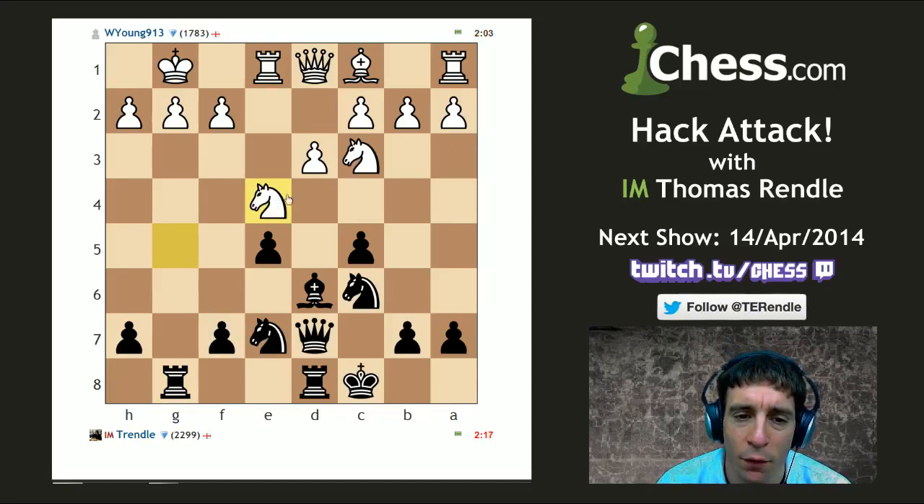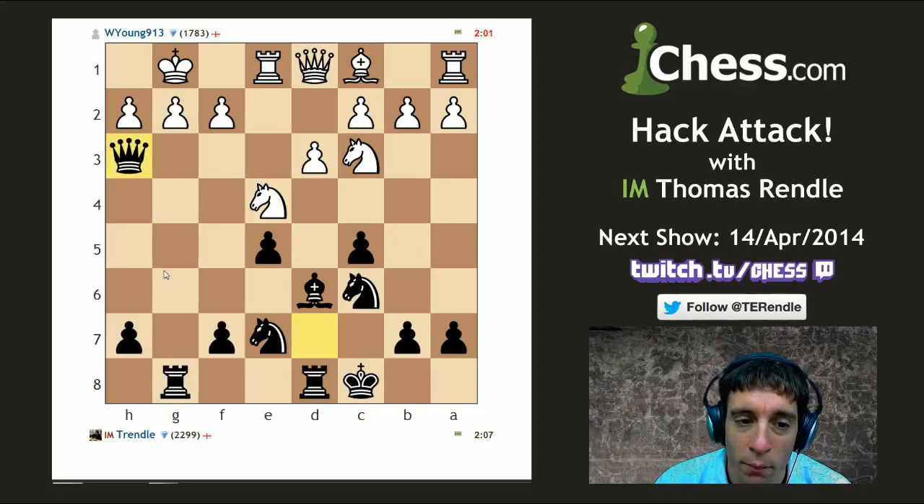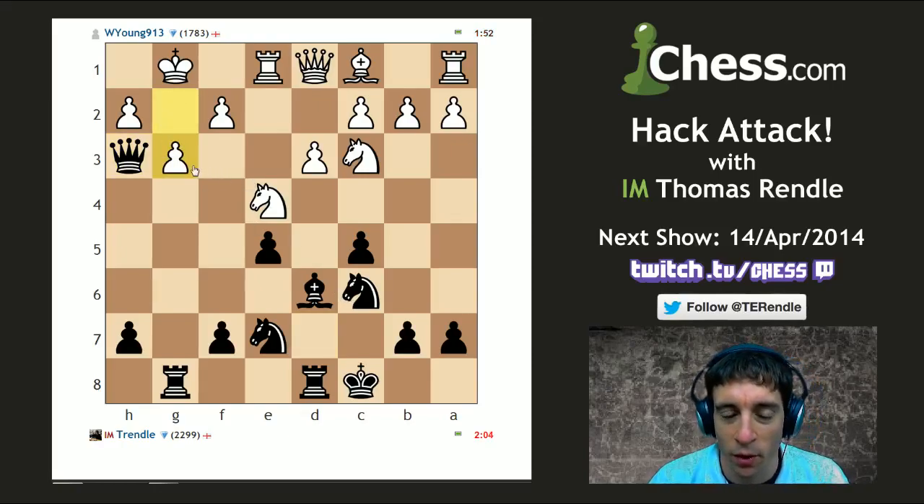He's gone knight to e4. Instead of going after this pawn, what my opponent wants to do is play knight f6 and win an exchange. So let's distract my opponent here with queen h3. I've got step one: give up the pawn; step two: take the g-file; step three: mate him on g2. Well, if he doesn't spot the threat of queen g2 mate, then I've managed all three steps already. But unfortunately my opponent does spot that threat and goes pawn to g3.